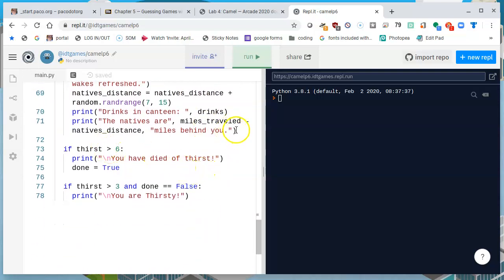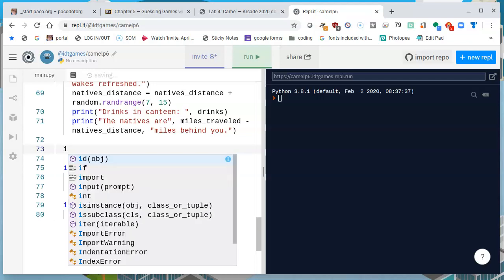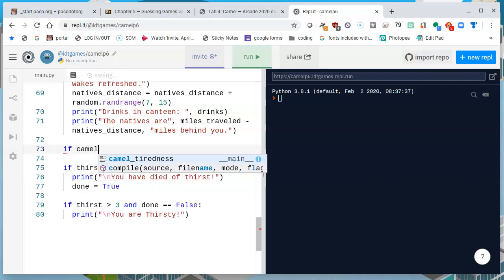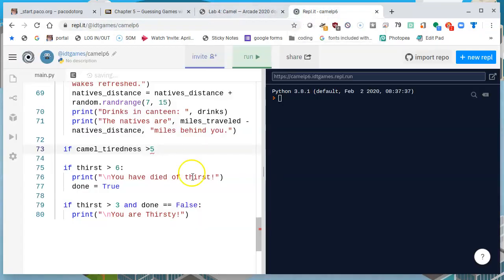I'm going to scroll down a little bit here to before the thirst check. I want to make sure this makes sense: do we want to say that the Camel is tired and then too tired, and then the game is done? Why don't we try going before the first if statement, before we check for the thirst. If it doesn't work, we'll move it down. So I'm going to check if the Camel tiredness is greater than 5 — if it's above 5, then your Camel is getting tired.